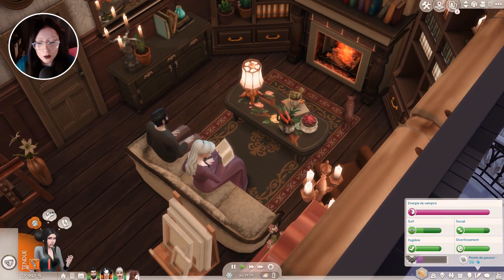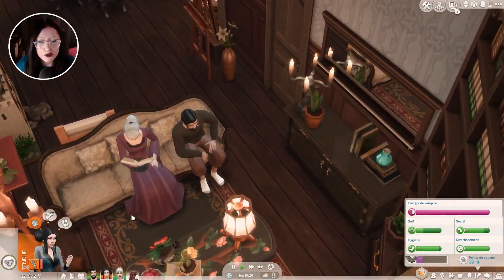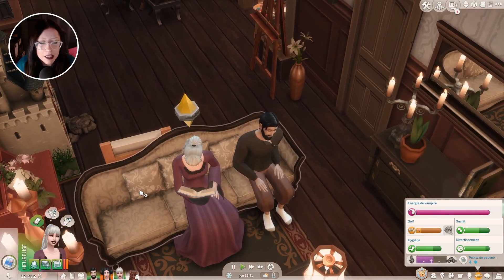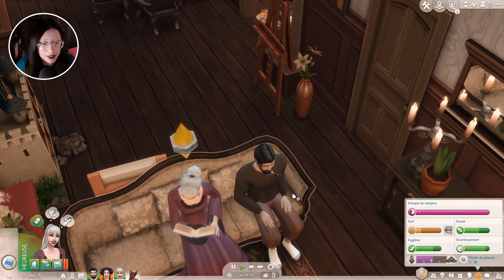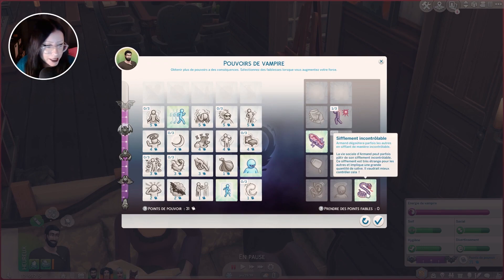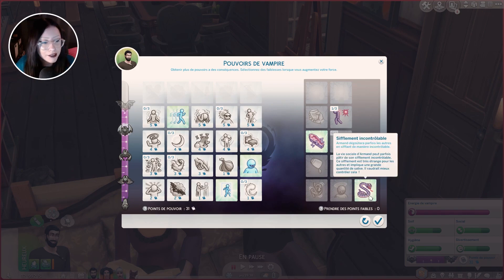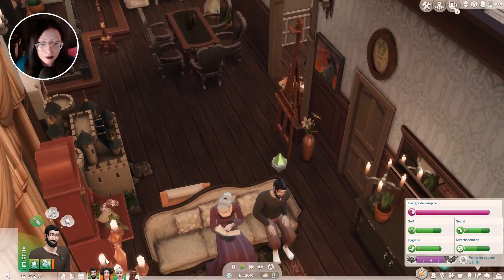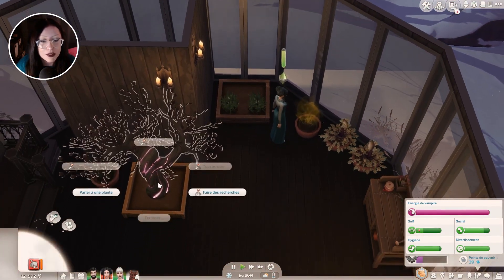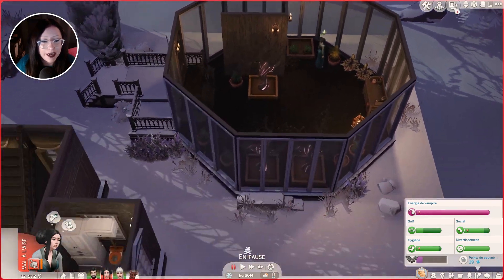Il y avait une personne dans les commentaires qui m'avait dit que j'étais étonnée que la relation entre Louvre et Armand ne faisait que diminuer. Cette personne m'a demandé si je n'aurais pas pris le trait de vampire « sifflement ». En fait, le trait sifflement empiète sur la vie sociale du vampire — la vie sociale d'Armand peut pâtir de son sifflement incontrôlable, très étrange pour les autres, impliquant une grande quantité de salive. Il n'y a que les humains pour qui ce sifflement dérange, et c'était donc pour ça que leur relation diminuait. Merci à cette personne, je savais que je lui avais mis sifflement mais je ne pensais pas que ça agissait réellement sur le gameplay.